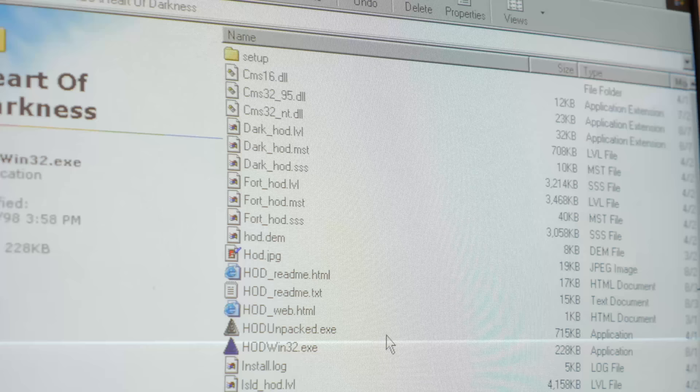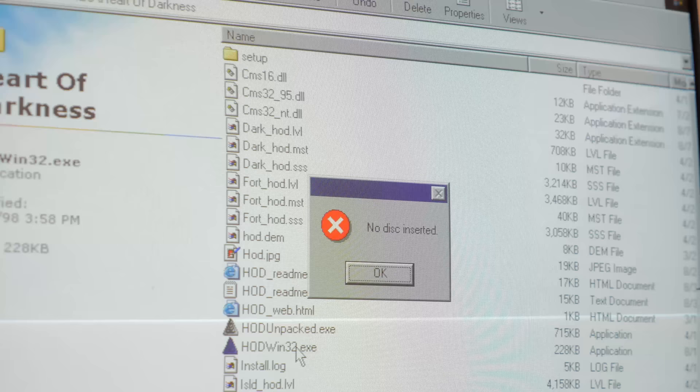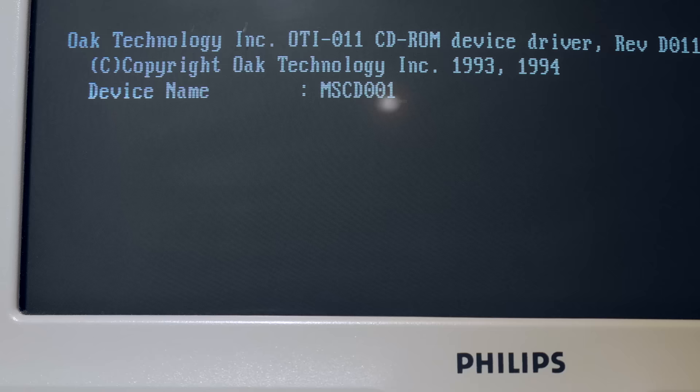The way that it was ultimately cracked is as follows. When you put a copy of a SecureROM game into a CD drive and boot it, it simply exits — it just won't boot. SecureROM doesn't actually use the Windows API function to access the CD-ROM drive; it triggers an interrupt from the Microsoft CD-ROM extensions, or MSCDEX. The executable contains encrypted code, and when launched, this code is decrypted with the unique key on the disk and modifies itself into memory.